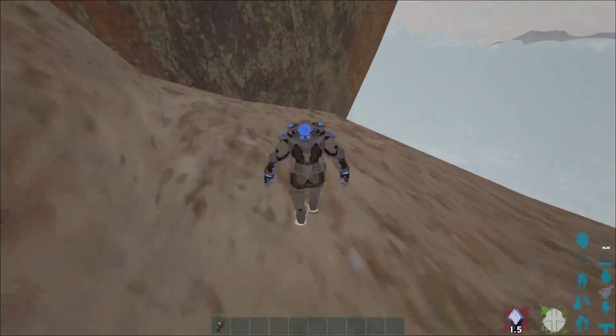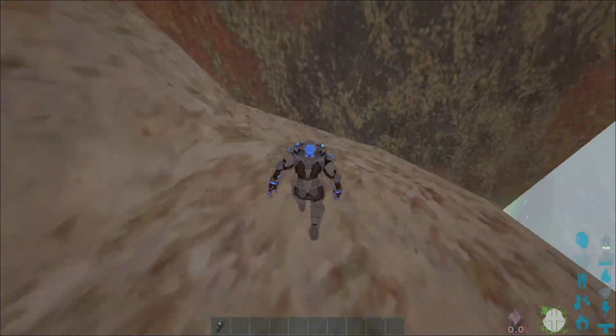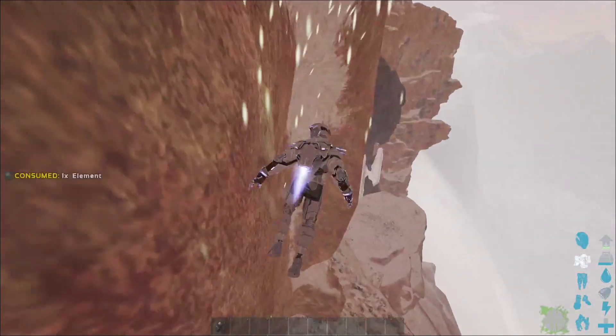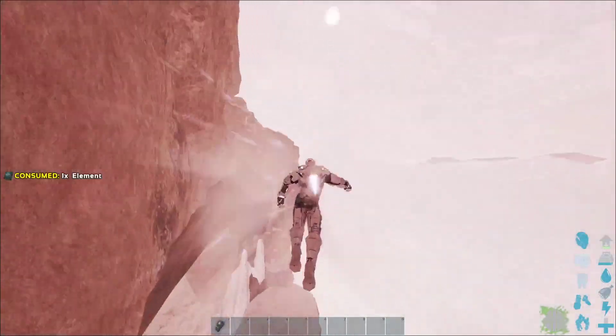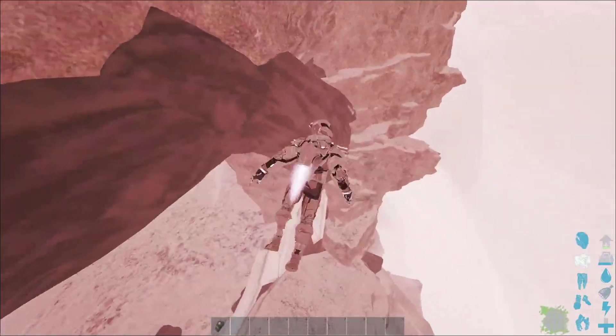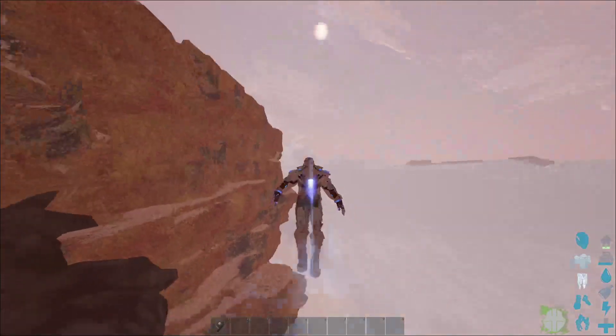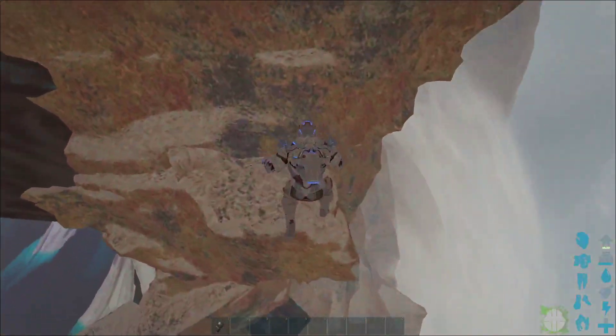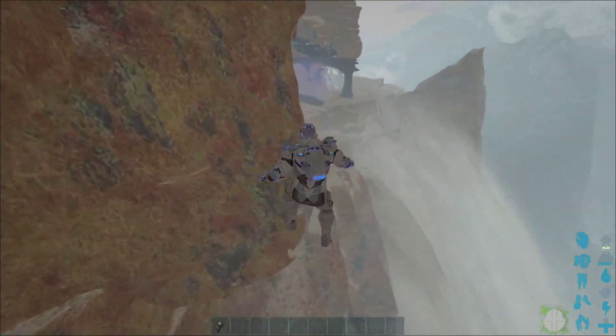As soon as you go down here, stay as close to the wall as you can. Once you do that you stop taking damage, and now you can go over here. I'll show you the base spot where I prefer to go to build.